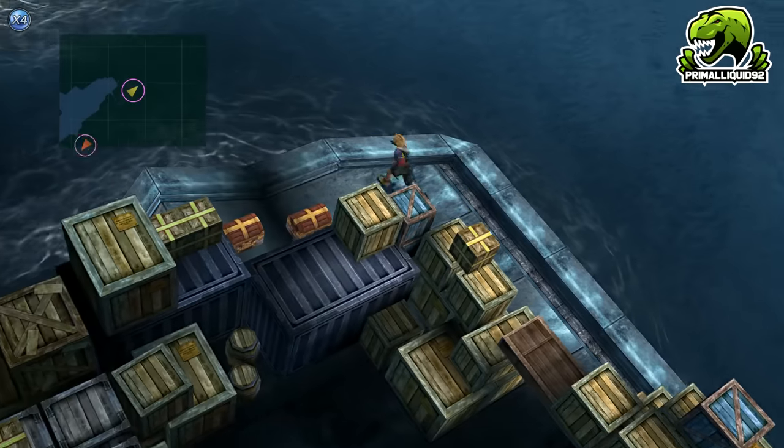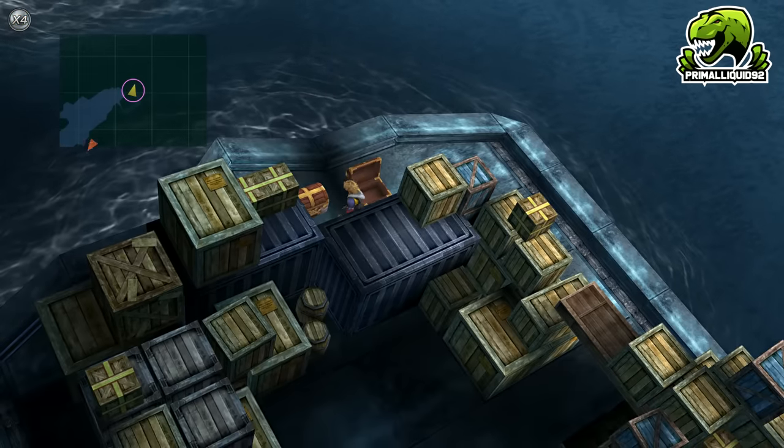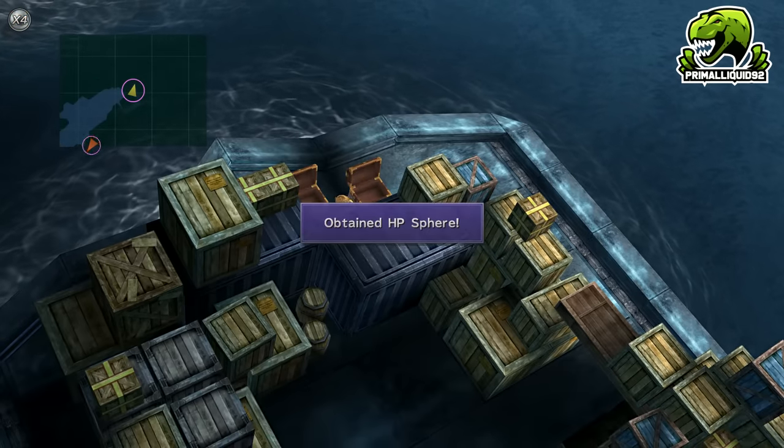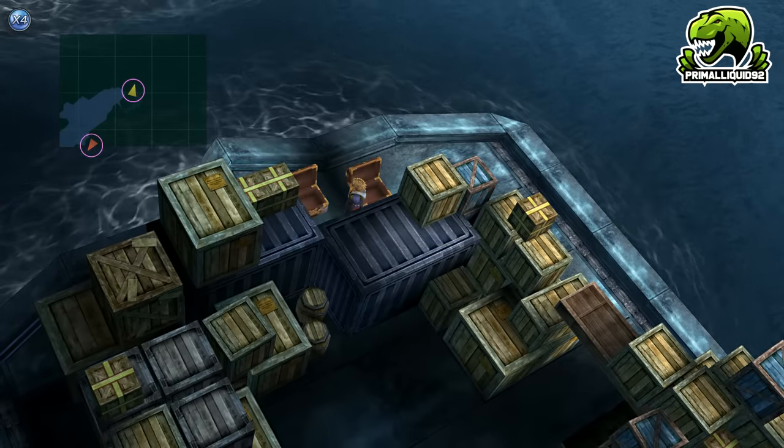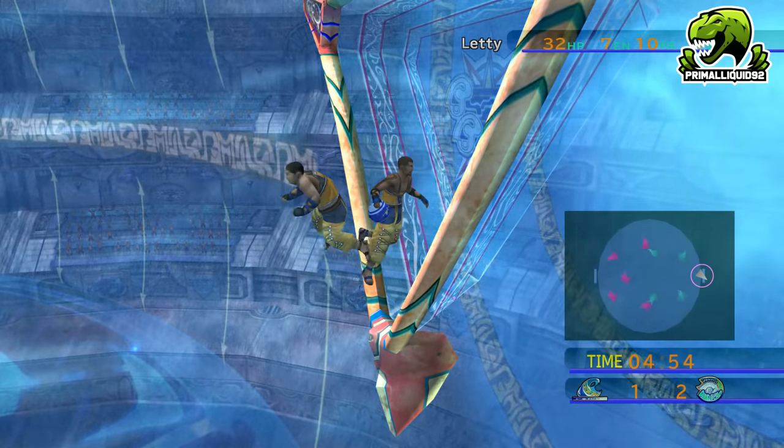The Magic Sphere is the highest tier, which gives +4 to the stat. Next, make sure to win the Blitzball game against the Luca Goers for a Strength Sphere — as I'm sure you're aware now, it's a +4 to the stat.